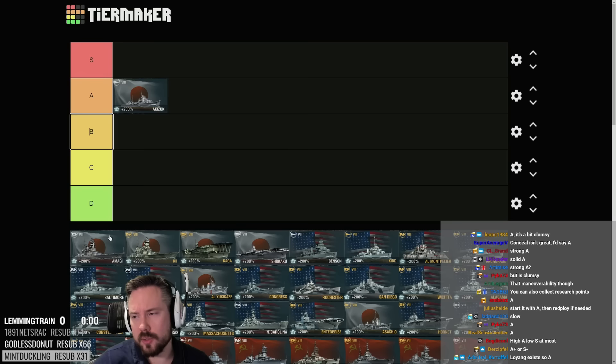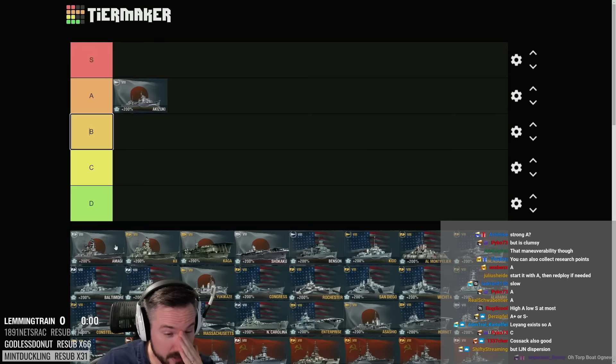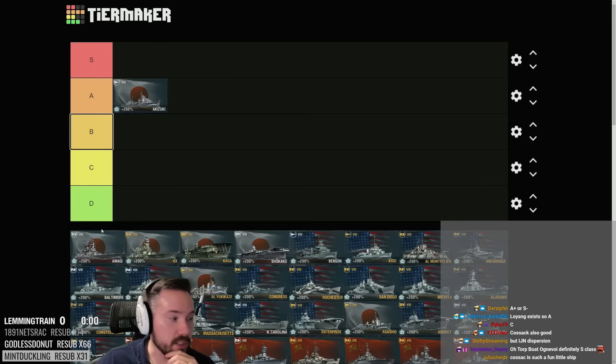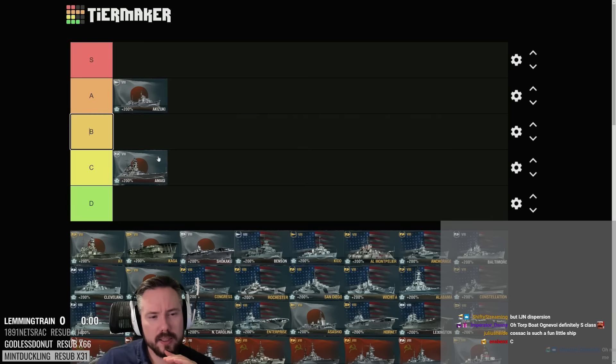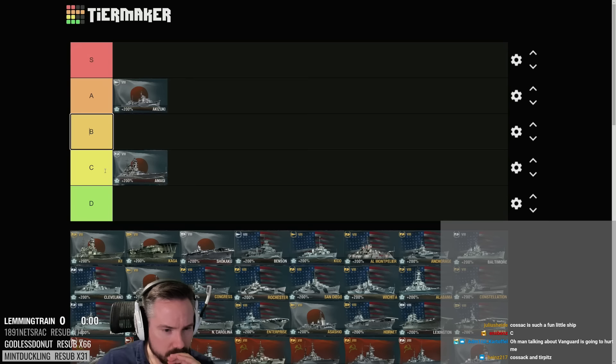Amagi has sadly gotten really power-crept. It's got nice overmatch and a turtle back that's very effective close range — you can't actually be citadeled in the Amagi at close range. But it's got IGN dispersion which is a pain, and it's all 32mm which makes it very easy to farm with secondaries. HE spammers eat it alive, and at range it can absolutely be citadeled. The concealment wasn't that special either. Strong C, potential B.